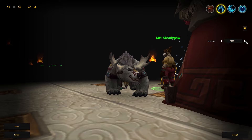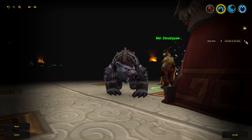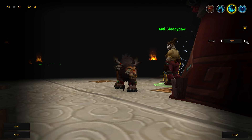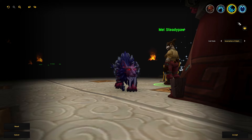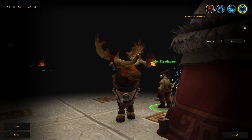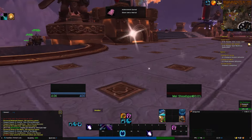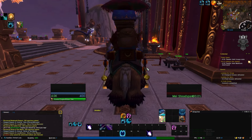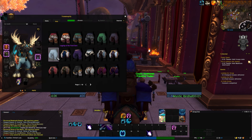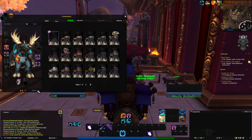You want to get your gems onto your fresh character so that these heroics are very quick. The more gems you have, the more tanky you are, the less risk of death you have. You also want to try to pick up your trinkets, rings, and necklace — if you've completed that achievement — from the gem merchant. You want to get those items before you start this journey too.